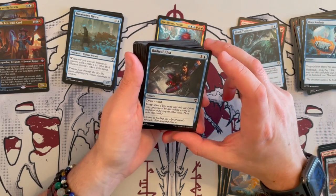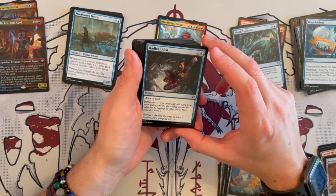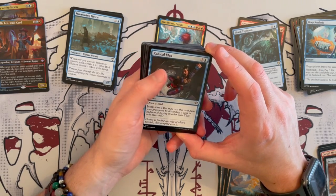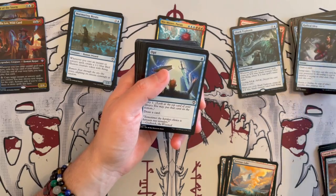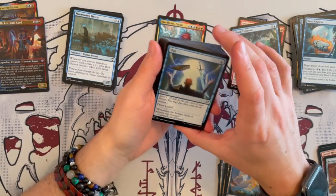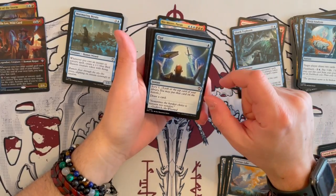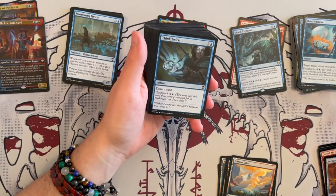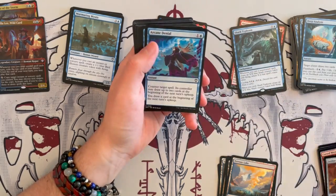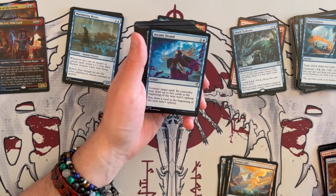Radical Idea — draw a card for 2, and you can jumpstart it from the graveyard by discarding a card. It depends on whether you want to be playing out of your graveyard or not. Then we have Opt — instant, Scry 1, draw a card. Keep that, absolutely. Think Twice — another draw a card, and you can flashback it. I will keep more of these lower-cost ones for sure.